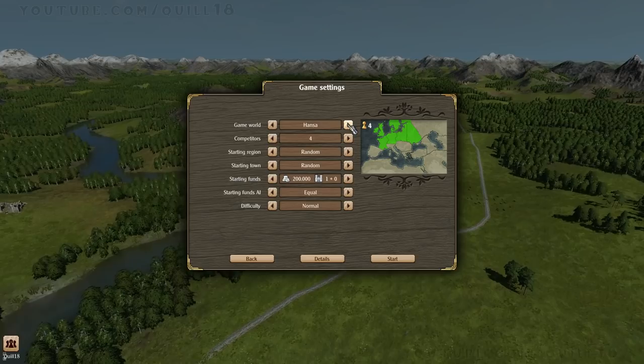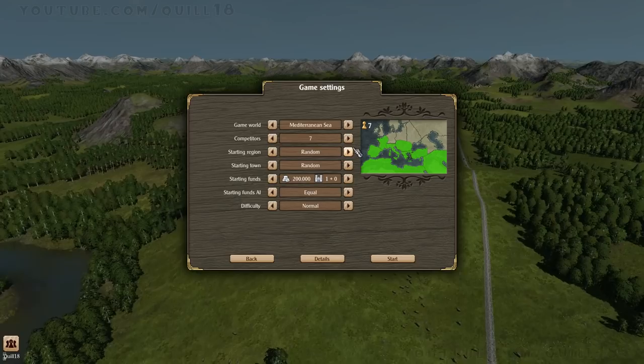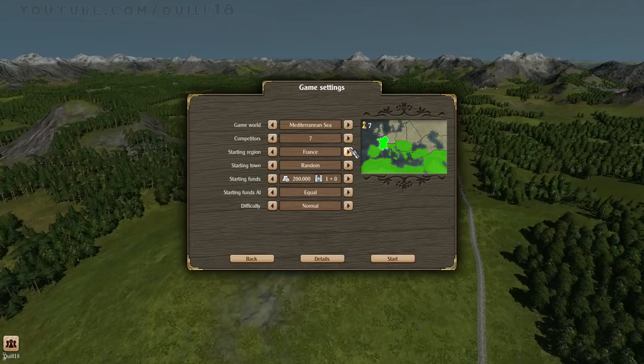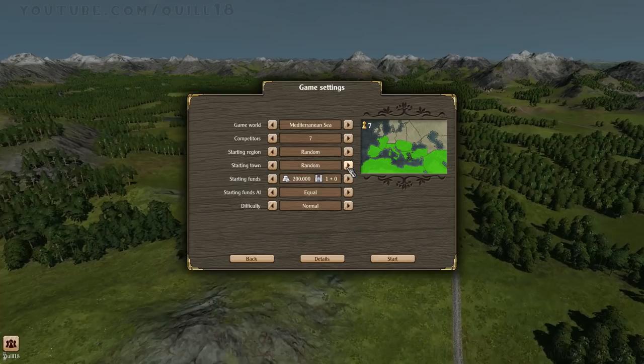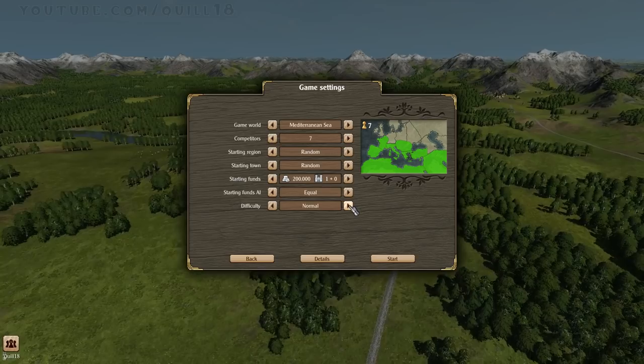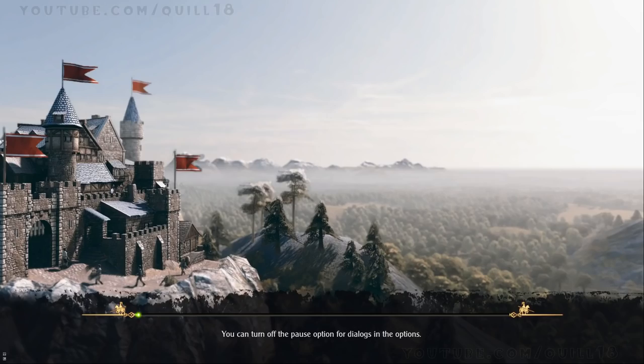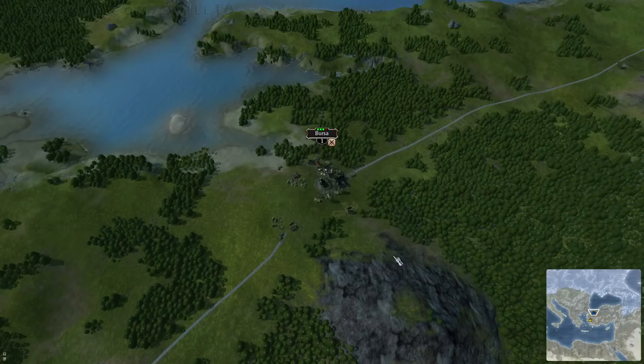I'm going to go for one that's a little bit tighter — Mediterranean is tempting, actually. Maybe we'll do the Mediterranean. Number of competitors, you can scale it up to the maximum. Starting region — Byzantium, North Africa, the Balkans, Italy, France, Spain — so you get to pick your region. We'll leave it random. Starting funds on the default, AI on the same footing as us, and we'll keep it on normal difficulty. Maybe I should have chosen a slightly smaller region. We'll see how it goes.